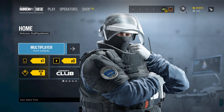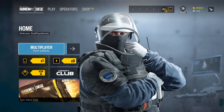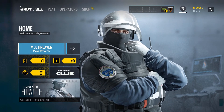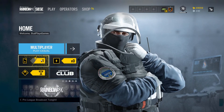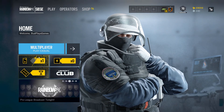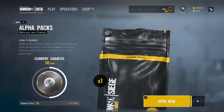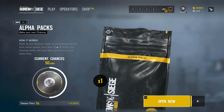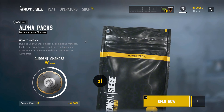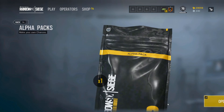Hey guys, Bud from Bud Plays Games here, bringing you some more Rainbow Six Siege. Just wanted to do a quick preface to this video: a huge, hyped-up update has finally dropped for Tom Clancy's Rainbow Six Siege. We finally have our hands on Alpha Packs. As you can tell, the menu looks different. Build up your chances meter by completing matches — each victory grants you a loot roll. The higher your chances meter, the more likely you are to earn an Alpha Pack. Right now we have a 50% chance, so let's see how this goes.